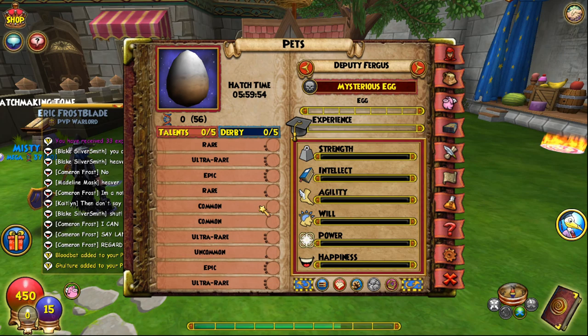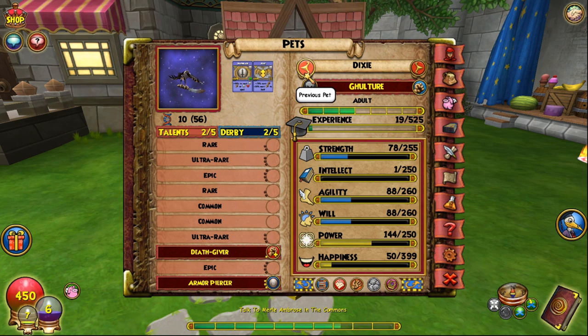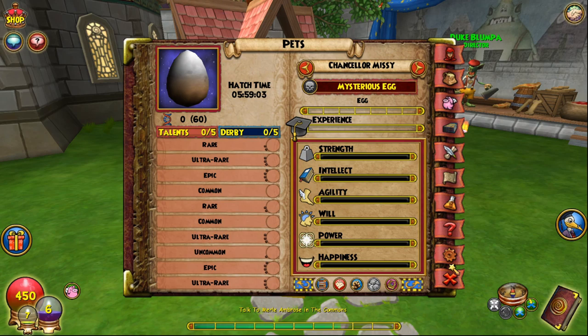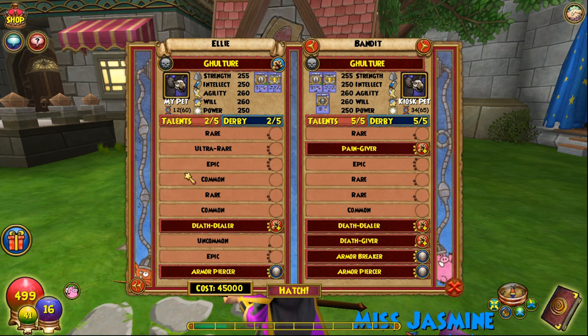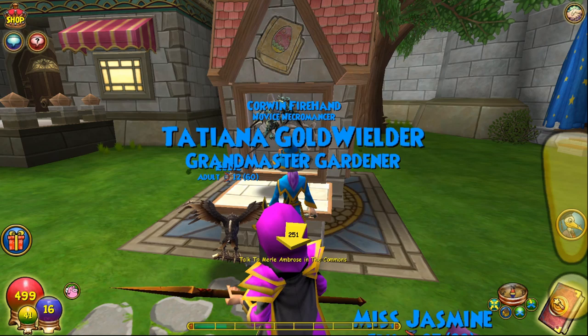It looks like we have all the talents except for just one more — one of these two common talents is not in the pool of that pet. Hopefully with one more hatch we can get rid of it. What ended up happening was this rare talent, instead of replacing the common talent, replaced the other rare talent. So I'm still going to train this pet to adult and do a hatch again. Most likely with the next hatch that talent will be out and we will be ready to move on to Step 3. I've trained that pet to adult — we got Death Dealer and Armor Piercer. I just need this rare talent to replace this common talent and I'm ready to move on to Step 3.